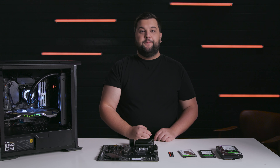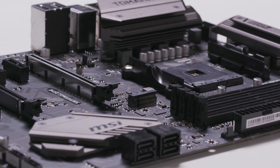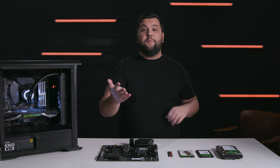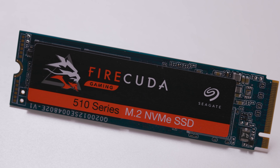So which ones are right for you? You'll want to consider four essential questions when answering that. Question one: compatibility. What types of drives can my motherboard support? If you want to upgrade to an SSD but your system only has a SATA connection, you'll be restricted to a 2.5-inch SATA SSD, like Seagate's Barracuda SSD. But if your motherboard has an NVMe-compatible M.2 slot, you'll be able to consider a smaller M.2 SSD drive, like Seagate's FireCuda 510.